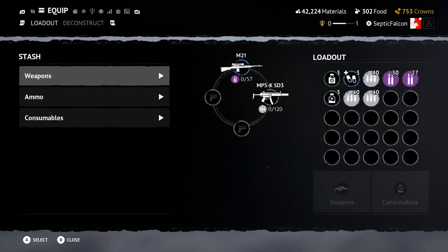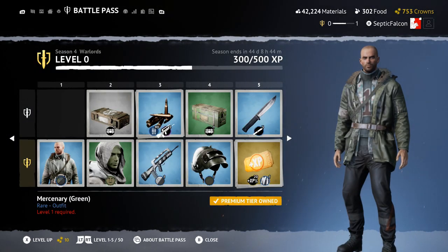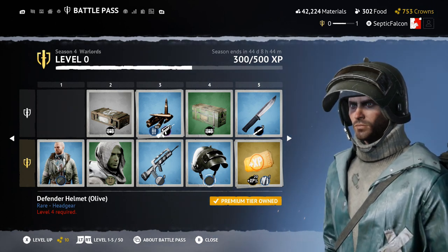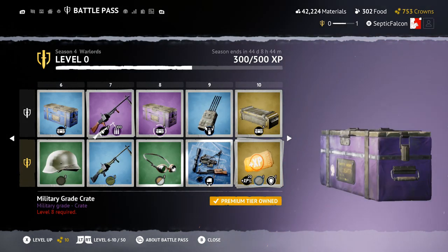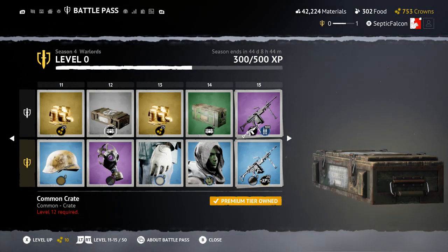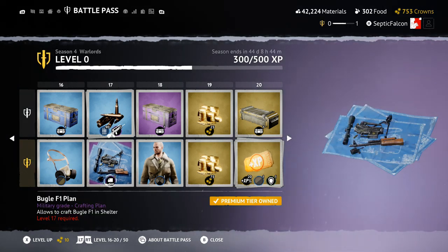From the workbench we can also view everything we can do in our shelter. I need to catch up — it's still behind — but we've got face paint, some clothing, some new gun skins, a helmet, a new knife, some XP bonuses, crates for more weapon skins, goggles, new gloves, and gas masks. A lot more customization throughout Season 4 Warlords. We can look pretty sweet once we've maxed all this out.